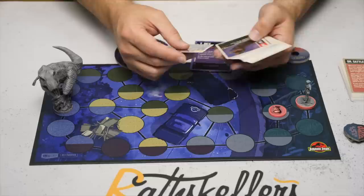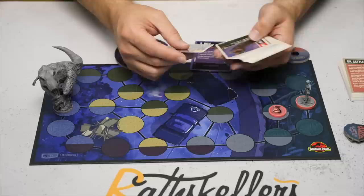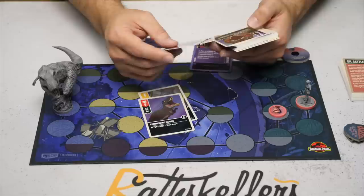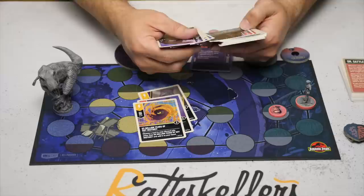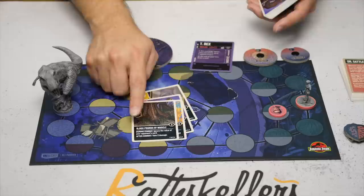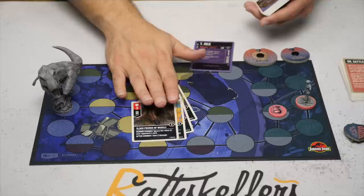Let's look at a couple of T-Rex cards. There's one that lets you move the T-Rex up to one space, draw a card, and gain an action. There's an attack of five that draws a card afterwards. One lets you take a card back from the discard pile, except itself. Then there's '15,000 Pounds of Muscle' — during combat, ignore the value of your opponent's card; hits for three, but after combat you take two damage. So you're dealing three and taking two, but it works for the T-Rex because of its insane life value.